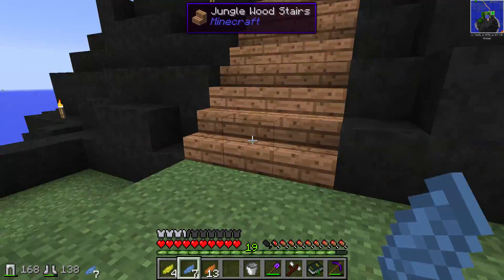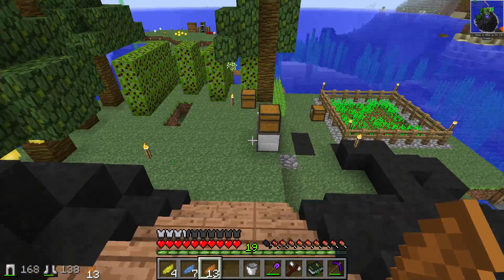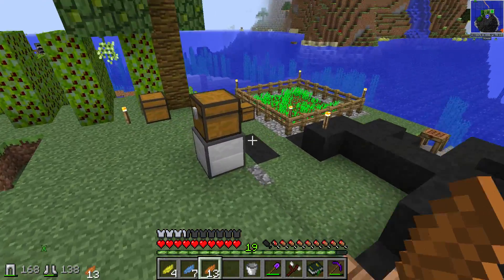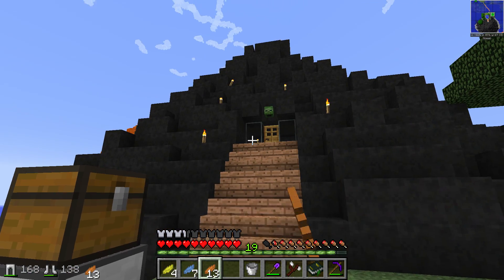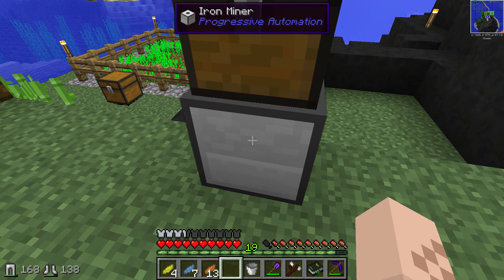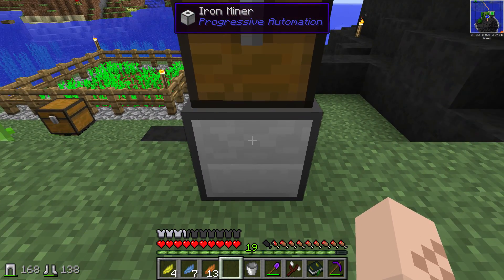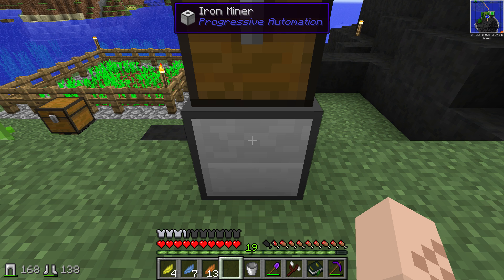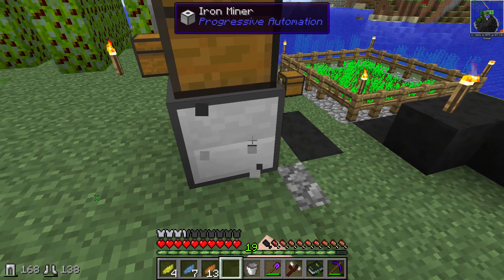We started our adventure here on Unstable. The guys XP Crafted and Brink the Gamer have already started way ahead of us. As you can see they've got some farms set up and they've got like a little volcano base going here. It looks like they're playing around with some of these mods. This one is an Iron Miner by Progressive Automation — it looks like it mines for you. You need cobblestone and coal, and tools and all kinds of stuff.